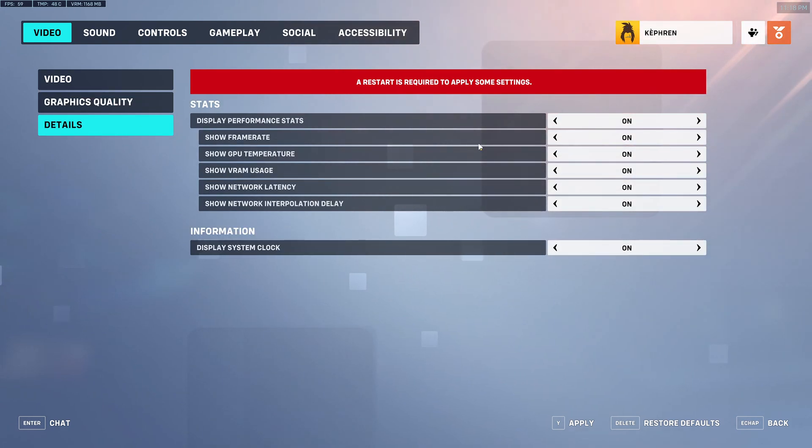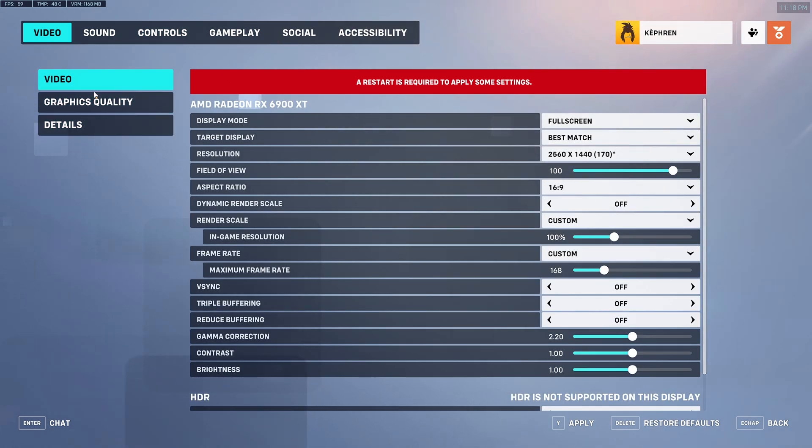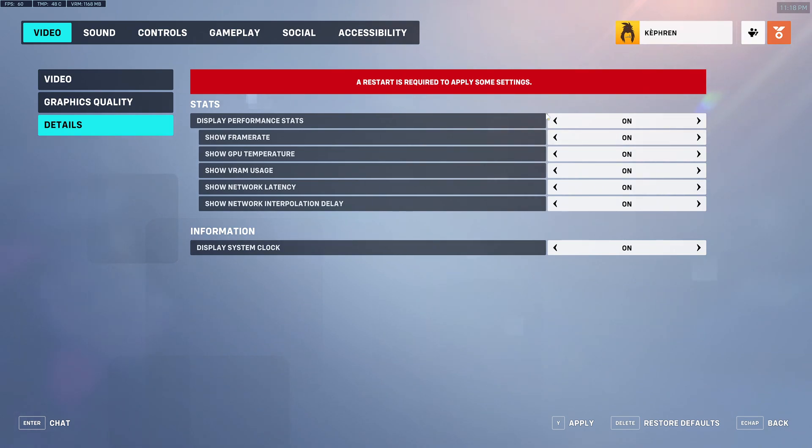For damage effects, go with default. The last section is the detail section — I really recommend turning everything on. You want to monitor your game: am I lagging because of my ping? Because of GPU temperature? Is my frame rate the issue? You really need to monitor everything while testing your graphic settings. When you're done testing, you can remove those stats from your display if you don't like them.